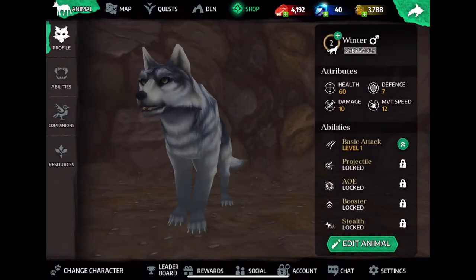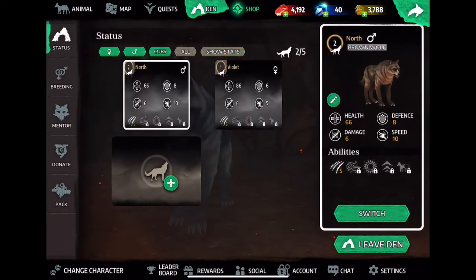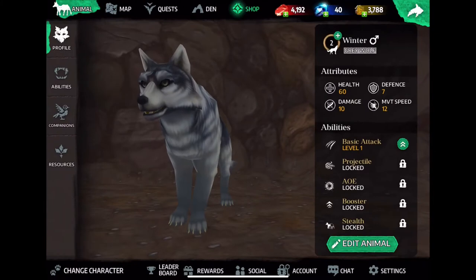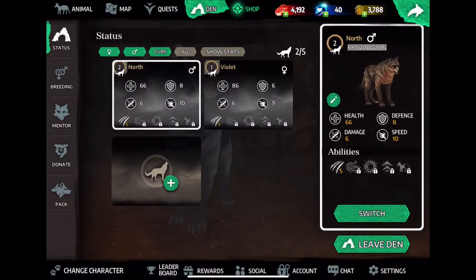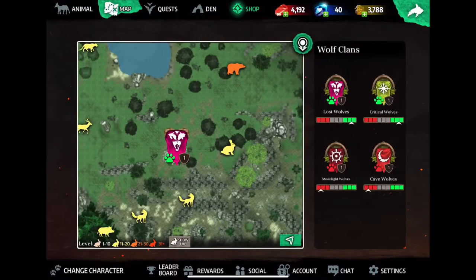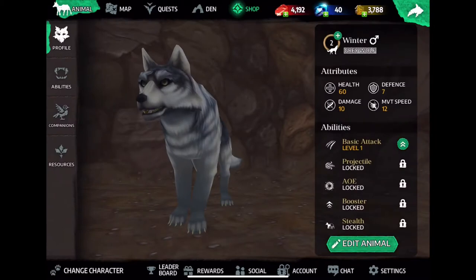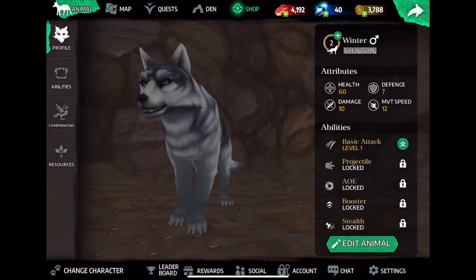What you also have to remember is your own wolf. So comparing these, what I'm playing right now definitely doesn't have the best health — it's 86. Defense is 7, 12, 10. So 7 is not the best; 12 and 10 is. Violet has the best health and North has the best defense. Since Winter has two of the top stats, we're going to go ahead and switch with North.